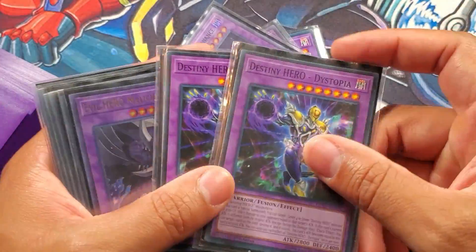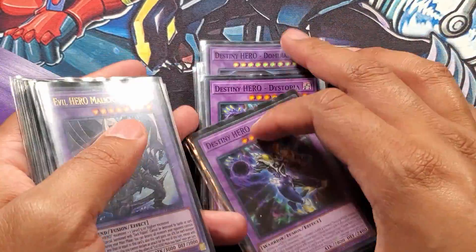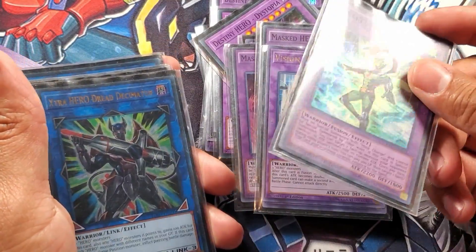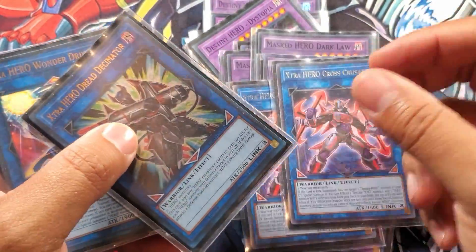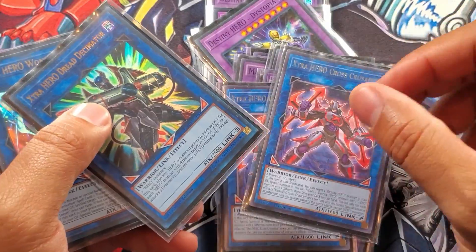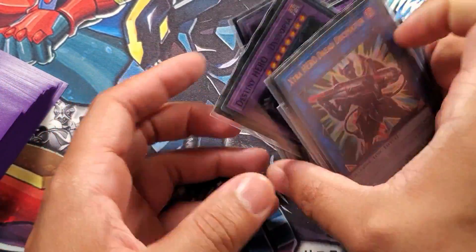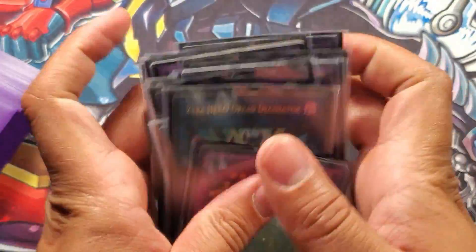Two Dystopias - that burn damage is amazing. Dark Law, Trinity because it's generic and he just randomly wins you games. Blast because you are running Mass Change, so if you have one Stratos you're good. The other cards are the Cross Crusaders - staple. They literally support the Destiny Hero engine in full. Then of course one Dread Driver for those cute little combos with Mally and Dread Decimator.